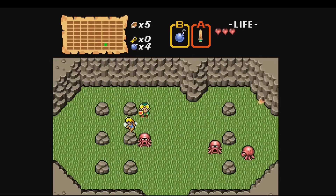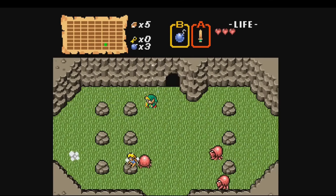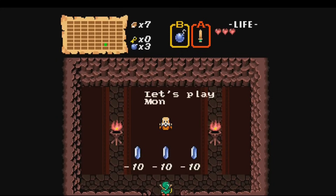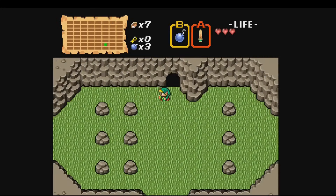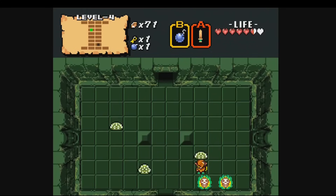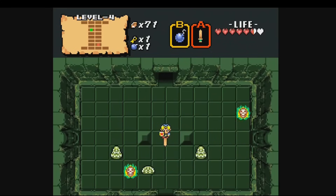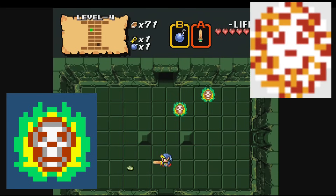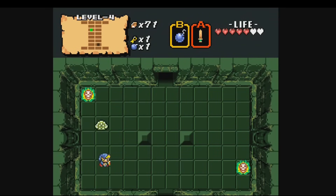BS Zelda no Densetsu — or Broadcast Satellaview The Legend of Zelda — was a Japanese exclusive released in 1995. This game is basically a graphical upgrade and remake of The Legend of Zelda on the NES with some gameplay alterations. The enemies are pretty much exactly the same as Zelda 1, so I'll keep my weirdest enemy pick as the Bubble enemy. In BS Zelda, they actually made the enemy look like a flaming skull instead of a static tumbleweed-looking thing, which is kind of funny.